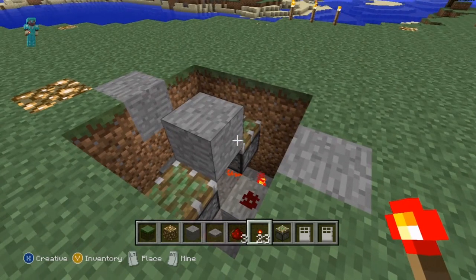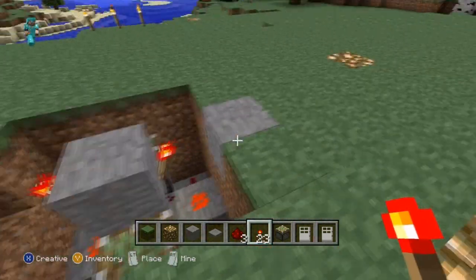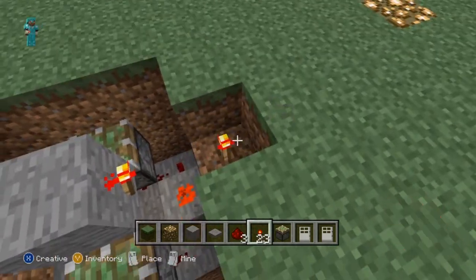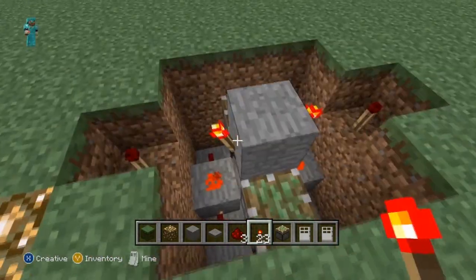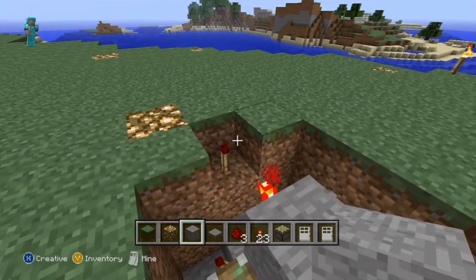So now you're going to take some redstone torches and place them on either side of the block you just placed, and then dig out the two corners here and place redstone torches there. You can see that we've effectively inverted these outside ones, which is good for what we're doing.